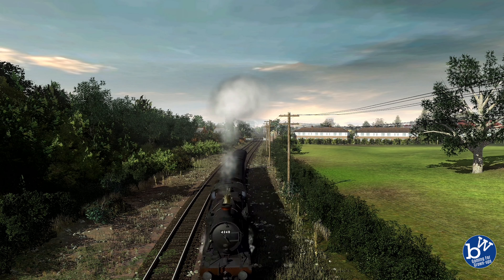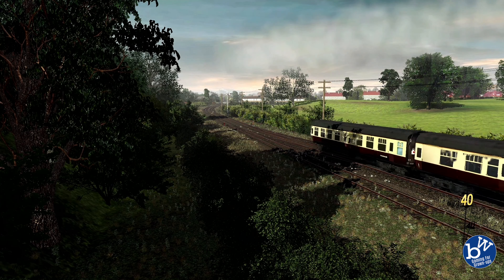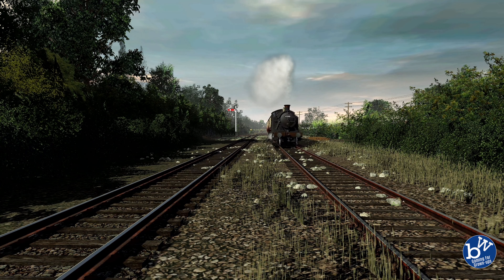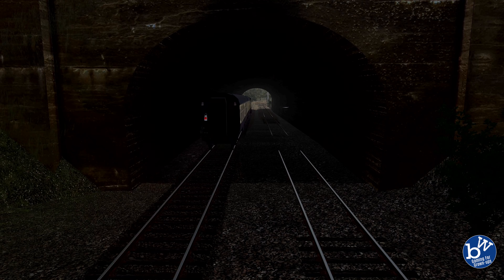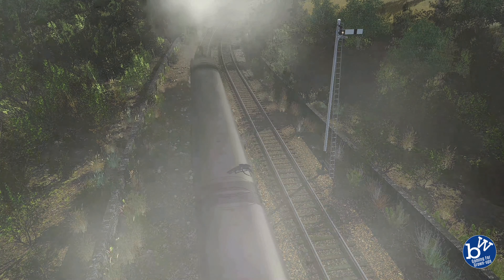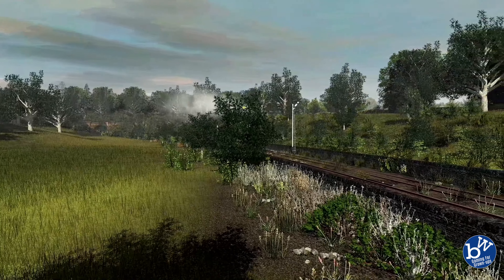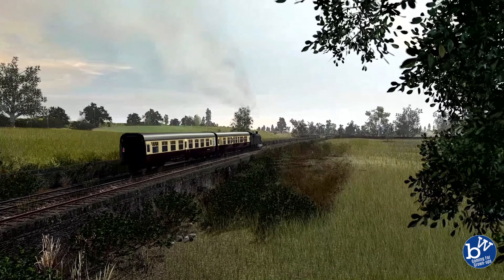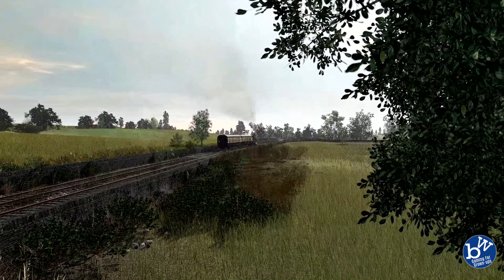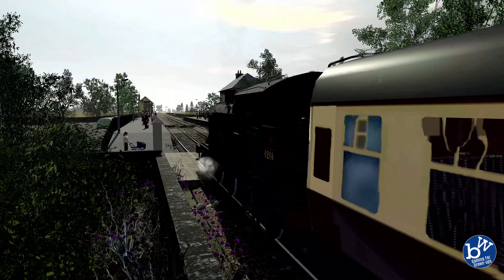Now shortly we're going to be coming up to a junction. Right here - the original branch line goes around to the left. Now where we're going is a tunnel. Originally this was a portal, however it's not a portal anymore. I did this offline so you guys haven't seen this yet - and a new station you haven't seen.